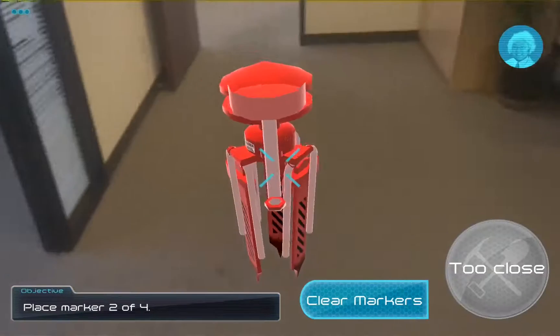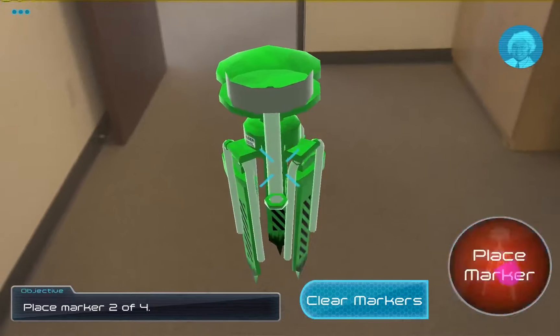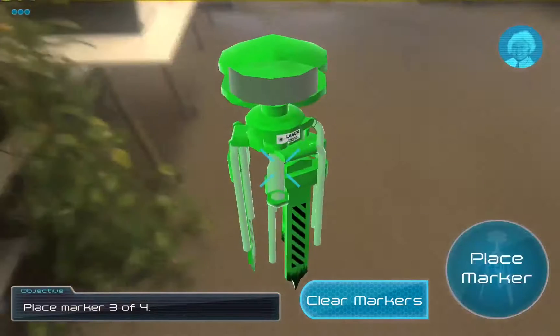Setting up is in two pieces. First, you walk from one corner of the room to the next corner of the room, setting up markers so we can define the play area.